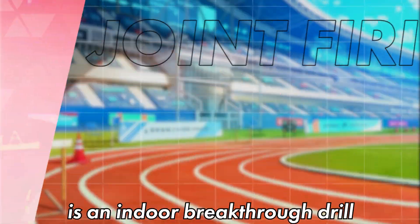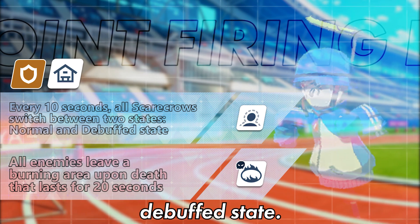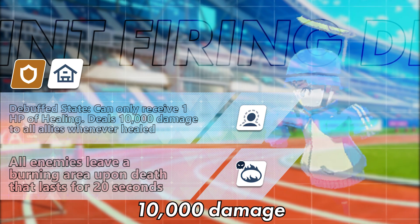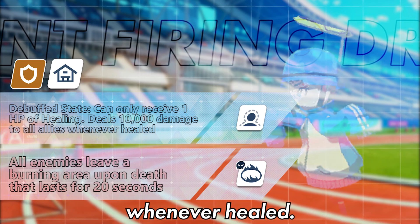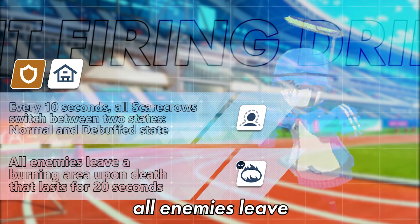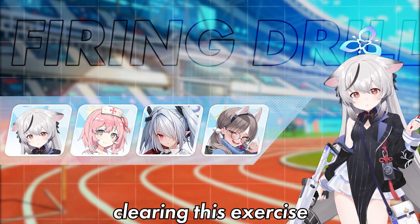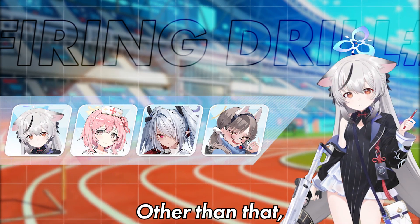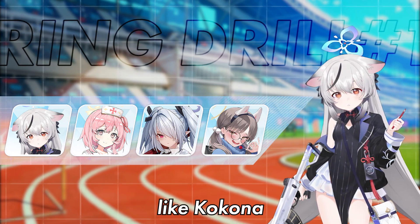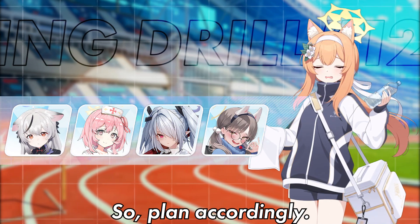The 12th Joint Exercise is an indoor breakthrough drill, wherein every 10 seconds the Scarecrow switches between two states: the Normal State and the Debuff State. During Debuff State, the Scarecrow can only receive 1 HP of healing at a time, and it inflicts 10,000 damage to all allies whenever healed. This instance of damage can be reduced by the unit's defense, and it can be evaded. Additionally, all enemies leave a burning area upon death that lasts for 20 seconds. The only thing that's changed when clearing this exercise is when you're going to heal the Scarecrow — keep your striker's HP in check. Single target healers are recommended, like Kokona, Serena, and Shinatsu. Jacksuit Mari might have problems with her position, so plan accordingly.